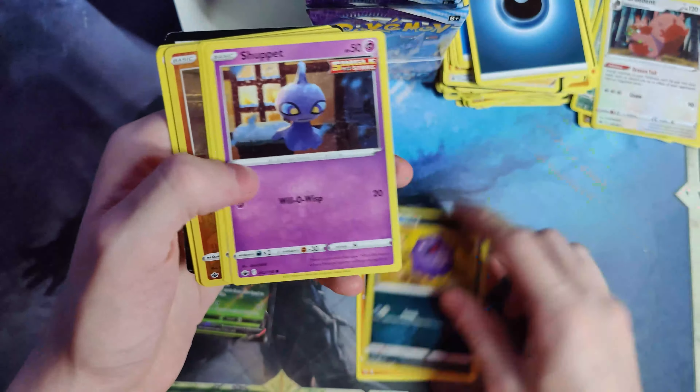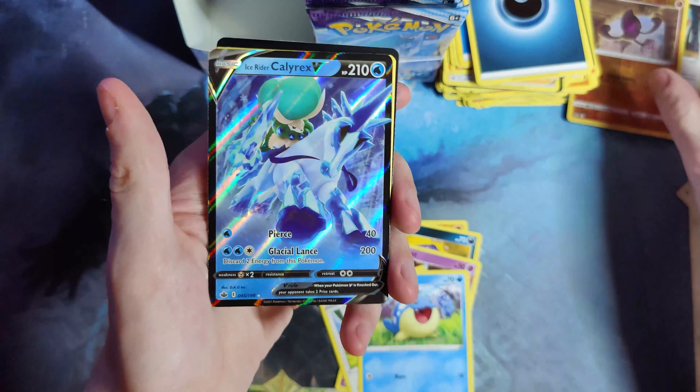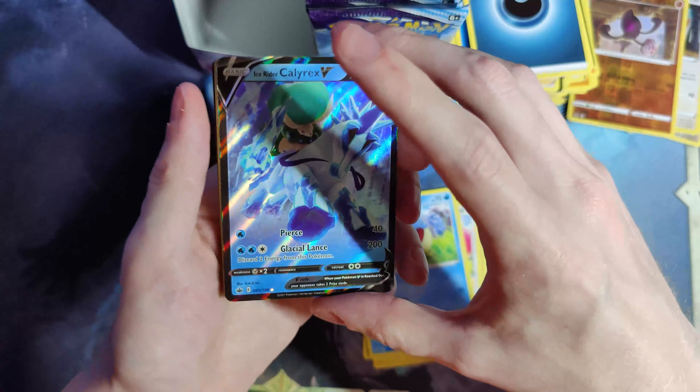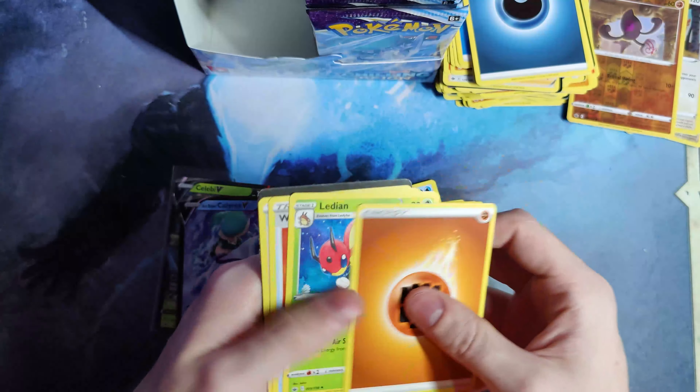Glaring your mask, Coffa, Shuppet, Snorlax, Pheel, Ice Rider Calyrex — sick card, I really like that. First one of that I've pulled.